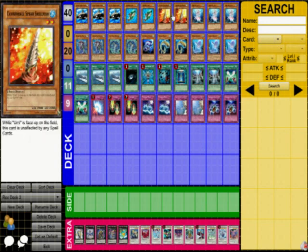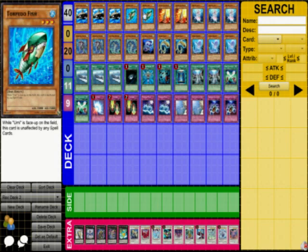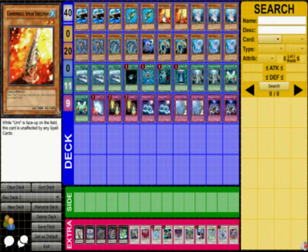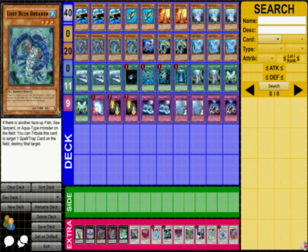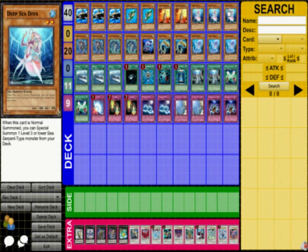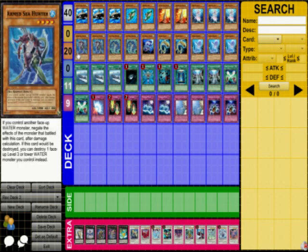Three Orcas, two Torpedo Fish, two Cannonball Spear Shellfish, and both of these are the same. If an Umi is on the field, these are unaffected by Spell cards. So that's kind of cool. Three Deep Sea Divas. Divas are going to basically search out Lost Blue Breaker. You can Synchro into five, or if you want another Diva to Xyz into Gachi Gachi. I'm not sure why I'm not running Gachi Gachi in here, but definitely put Gachi Gachi in here, guys.